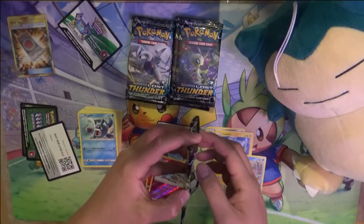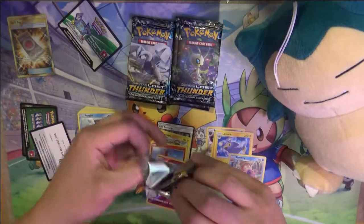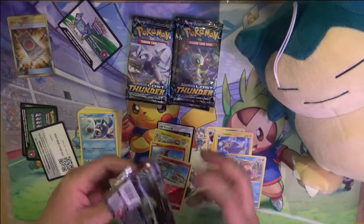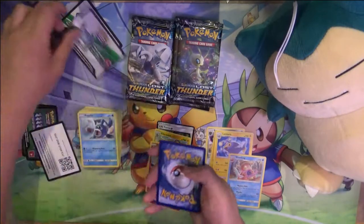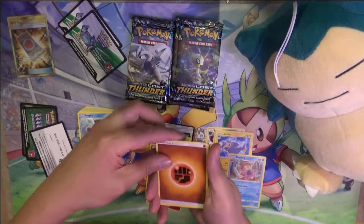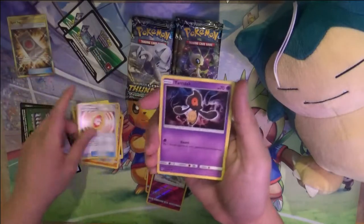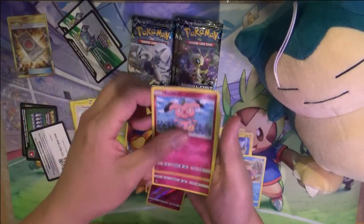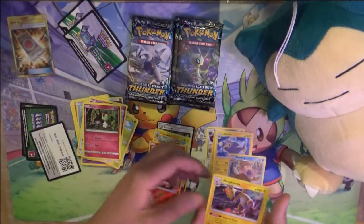Last time, from the first 12 packs, we did get a Tyranitar. And in this pack: Miannai, Deri, Charm, Mask, Chancy, Snuggle Rocks, Tay, and another Ampharos.